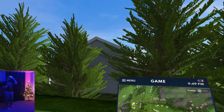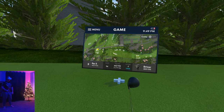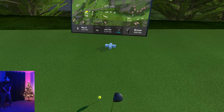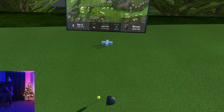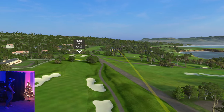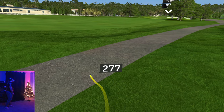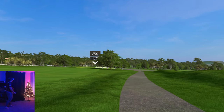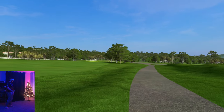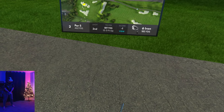Can't ask for more than that to start us off. Hole number two is our first par five, 426 yards. Let's poke something out there. I do like that this course isn't as long as Pinehurst — I can already tell that and I'm excited about it. A little cut — changing all these settings has done some wild stuff for my game. We're on the cart path, so we're going to club down to 185 here and hopefully use the wind a little bit out of our back.